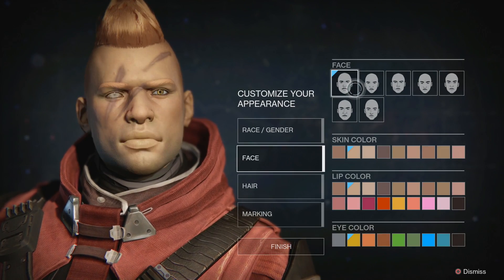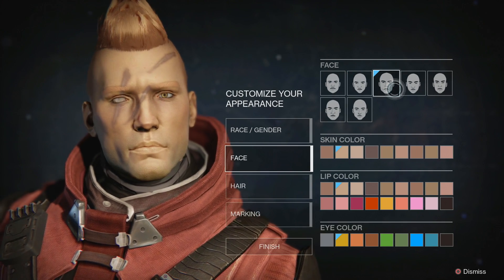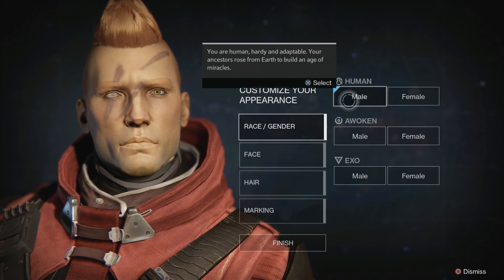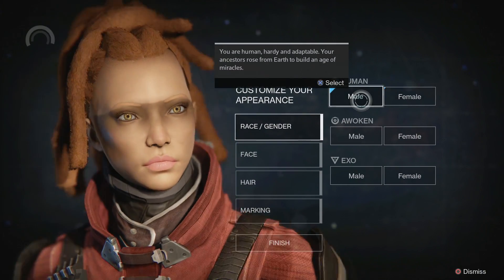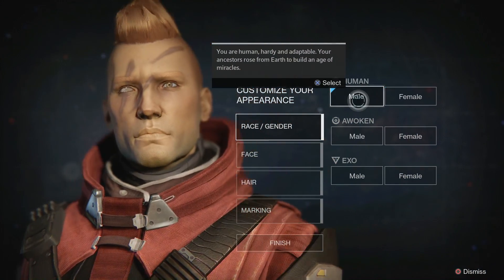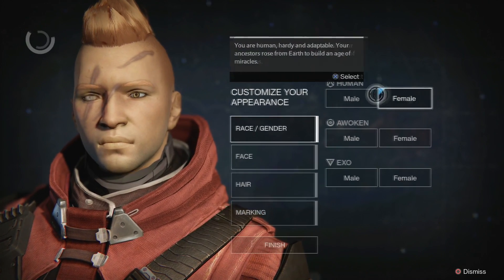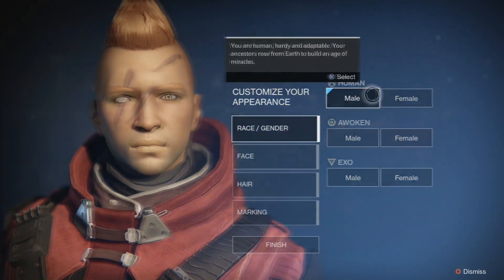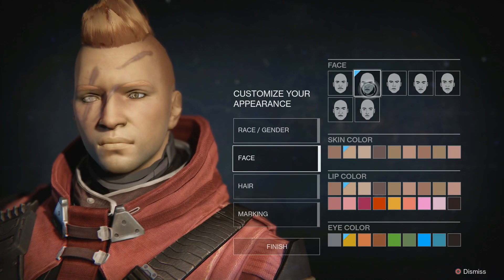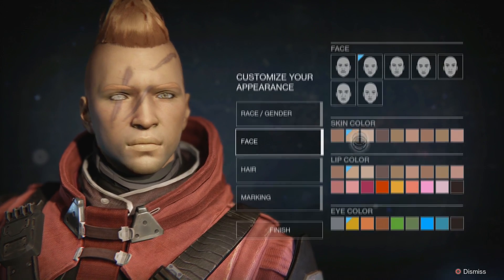That's a cool looking face, but I need to find somebody who looks a little bit like Star Lord. Maybe this guy — he's got a big jawline so that seems appropriate. I'm just trying to figure out how to get a different character. Wow, that is so weird — so are the faces randomly generated? Okay.